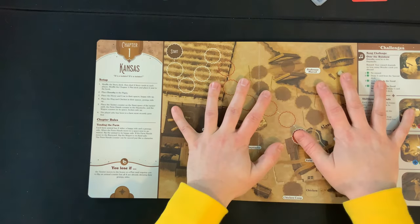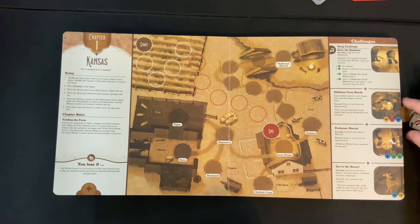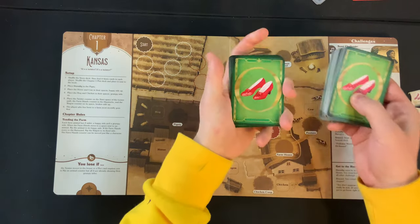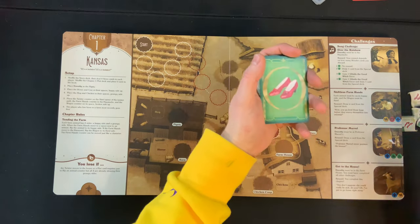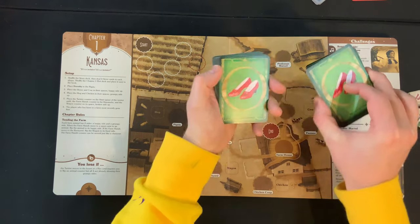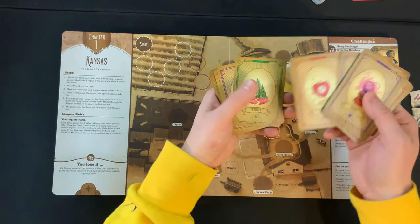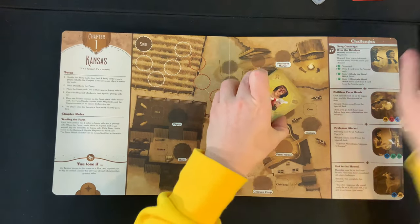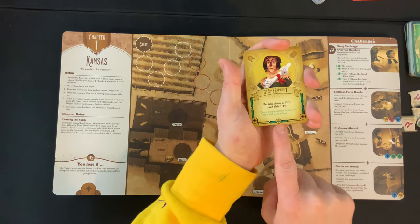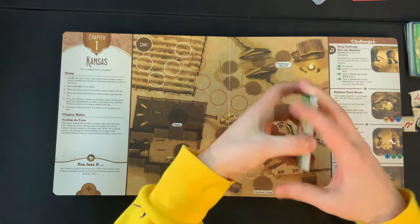First, open your chapter book to chapter one. Next, get the challenge completed tokens and place them to the right side of the book where everyone can reach them. For your first time playing, you should have two separate piles of cards: one which only has 20 and comes in a bag, and one which is a slightly thicker stack. Shuffle these piles separately. The first is the story card pile which contains courage, heart, brains, wonder, and magic cards — shuffle those up and place them to the right side.